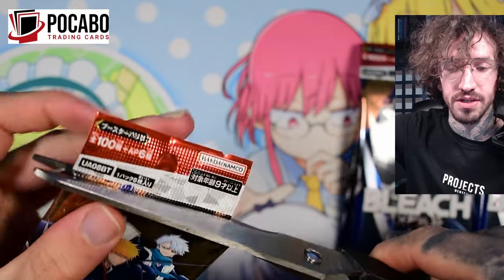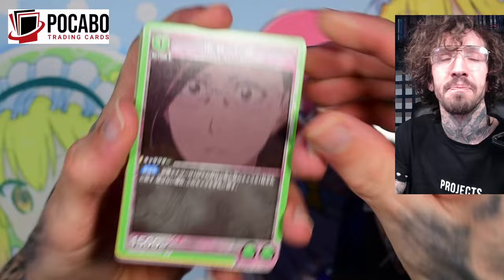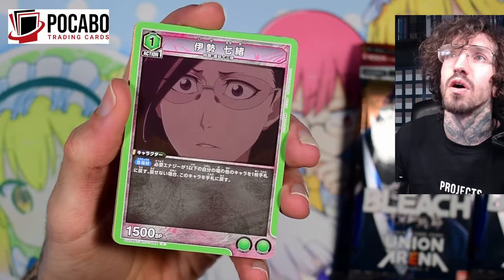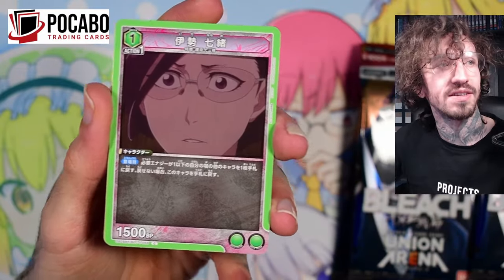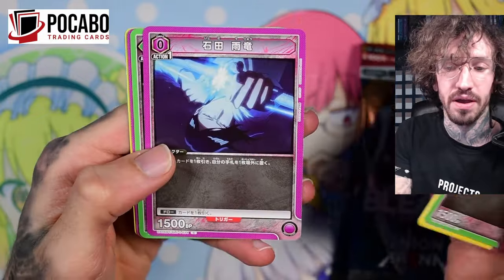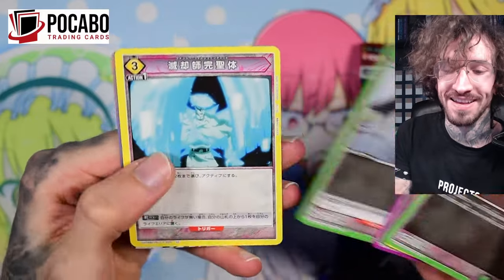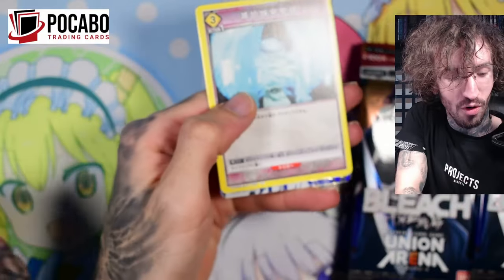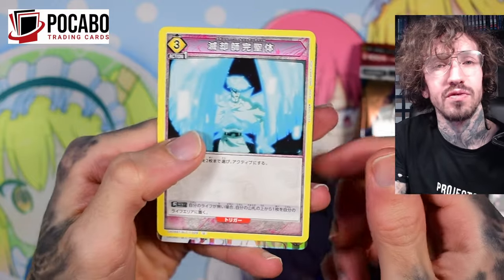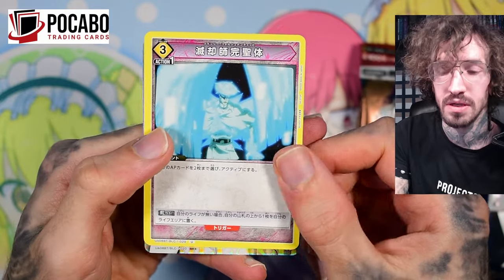It's my partner store, so if you want to pick up some Union Arena or some other TCGs, you can do that there. He has some more Thousand Year Blood War and he just got Jujutsu Kaisen in store. I did open two boxes. I would like to open more but I really can't afford it at the moment. Maybe you want to pick up some Jujutsu Kaisen for yourself or some Haikyuu.